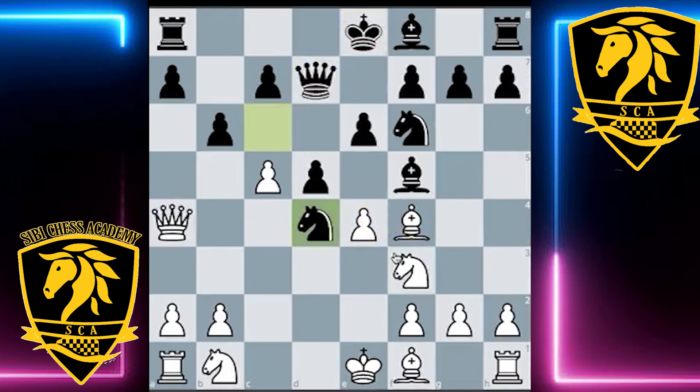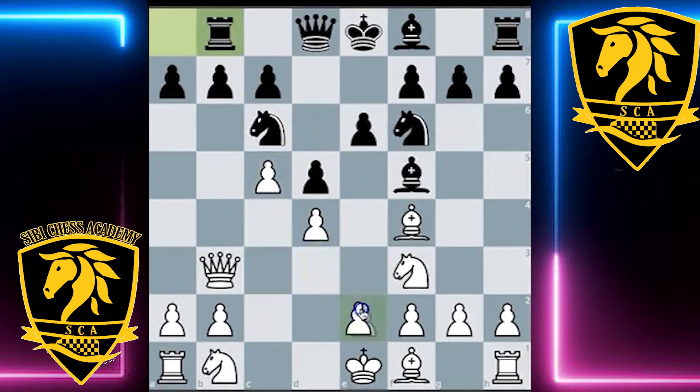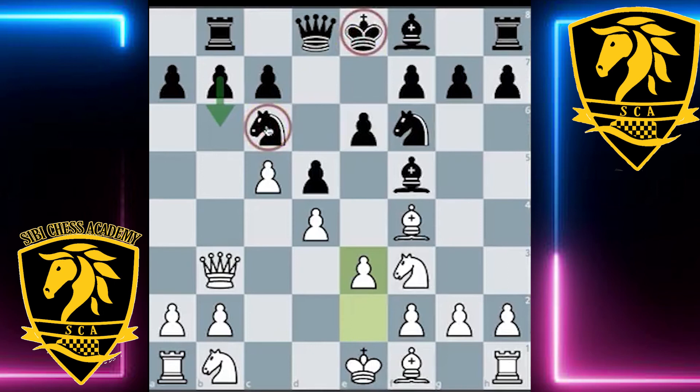This one was pretty short and sweet. Going back to this moment, the best move for Black is to play rook b8. White can then continue in a more positional manner, play e3, and complete development. Possible ideas of bishop b5 and knight e5 loom in the position. It will take a while for Black to play b6, given that with the king still in the center, c6 would just be too weak.